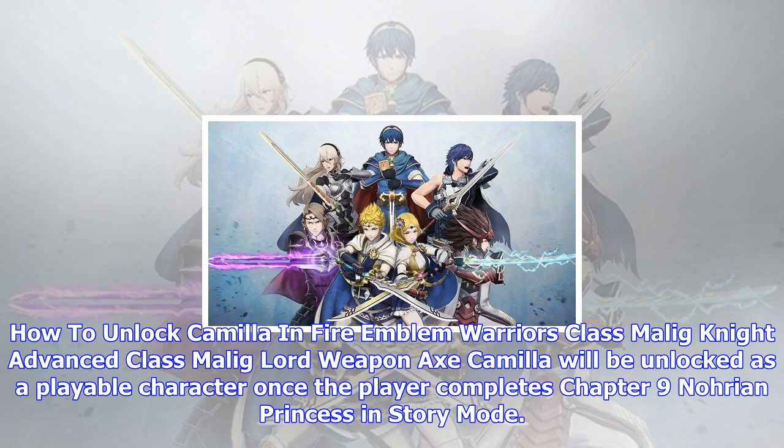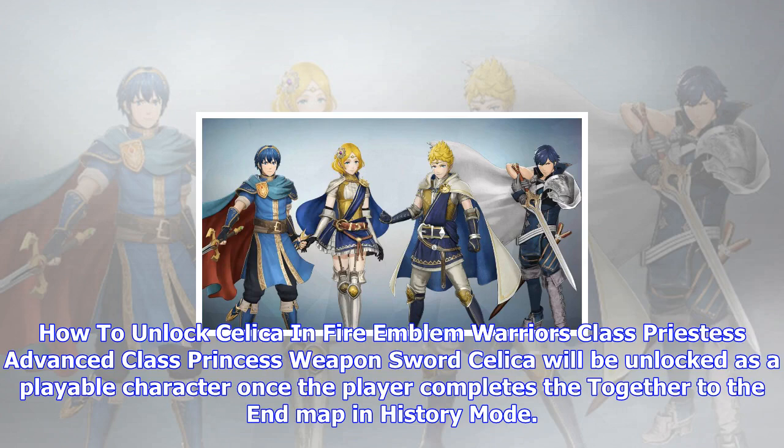How to unlock Cordelia in Fire Emblem Warriors — Class: Pegasus Knight, Advanced Class: Falcon Knight, Weapon: Lance. Cordelia will be unlocked as a playable character once the player completes Chapter 4: Norian Princess in story mode.